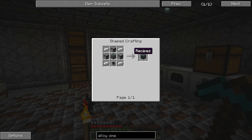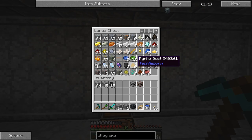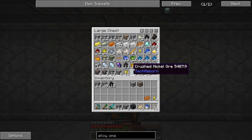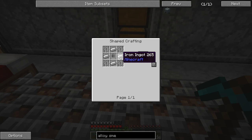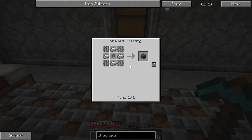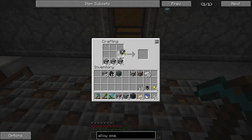An alloy smelter is crafted with three furnaces, four iron for the cauldron, and a machine chassis — which is four more iron, some iron bars, and a basic capacitor. The basic capacitor just needs gold nuggets, redstone, and copper. We should have everything. So we need gold nuggets — redstone — alright, we should be able to get that basic capacitor made. Now we need four iron, plus the cauldron and iron bars. Let's go make that. We'll need some cobblestone to make the vanilla furnaces — one, two, three, that should be all we need.